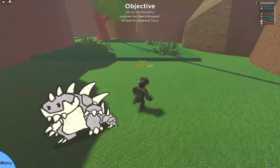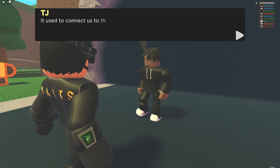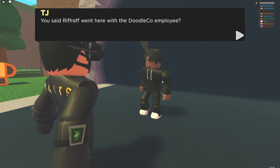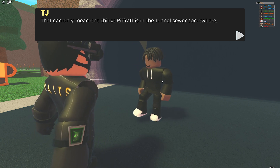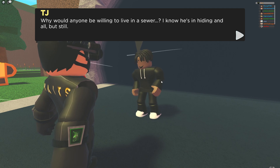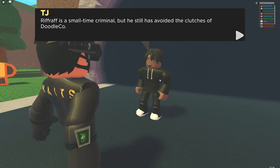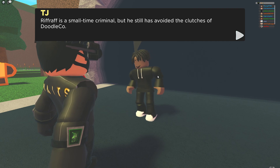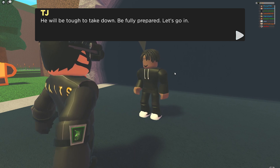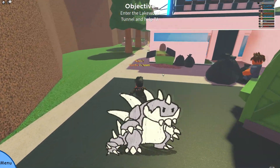Alright, I found TJ again. This is the Lakewood Tunnel — it used to connect to the rest of the island but isn't used much anymore. TJ confirms Riffraff went here with the DoodleCo employee. That means Riffraff is in the tunnel sewer. He's a small-time criminal but has avoided DoodleCo's clutches — be careful. Let's go in. Wait, I need to heal first.